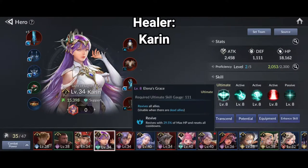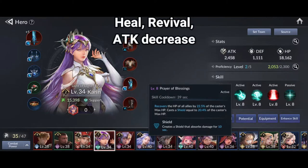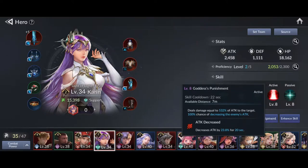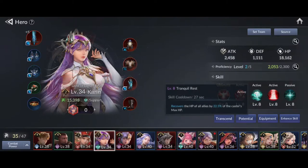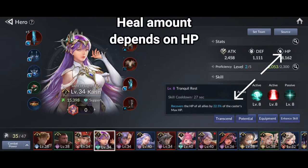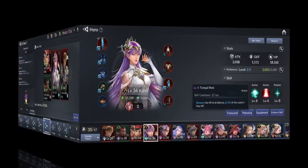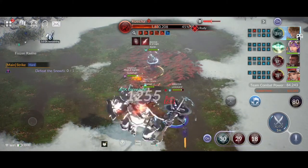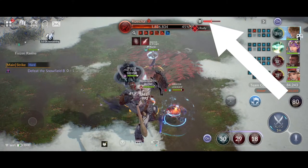The fourth member is Karen. She is the key of this team setup — not only can she heal team members, but her ultimate skill will bring your dead heroes back to life. Her skill can also decrease enemy damage, making great synergy with Rudy and Gillihan in terms of defense. Her healing ability depends on HP, so equip her with gears that increase her HP.